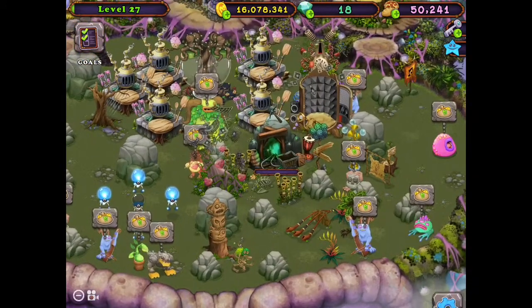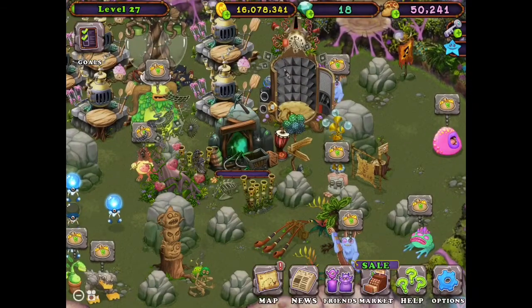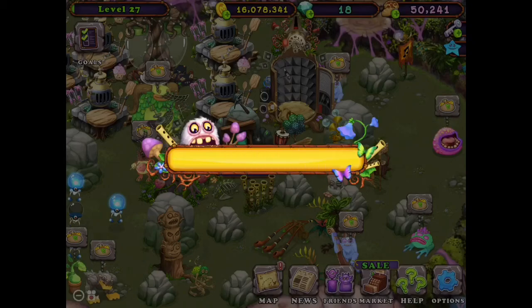Now here's how to get it off of all the islands. Go to options — below credits it says delete all recordings. Tap that. It says are you sure you want to delete all current recordings from all recording studios. This action is permanent. Tap yes.